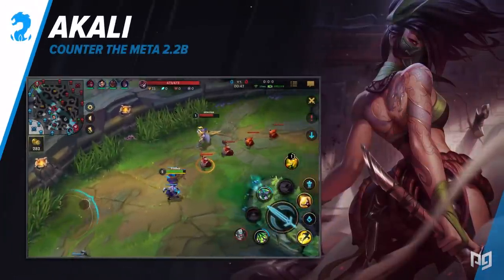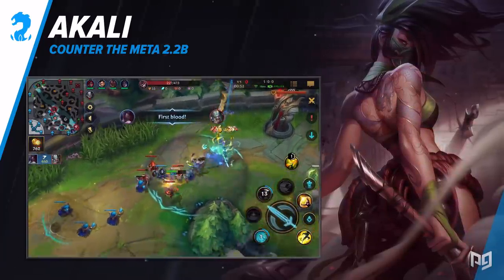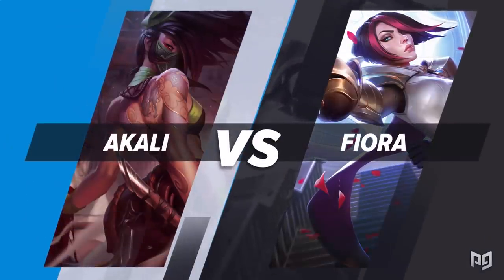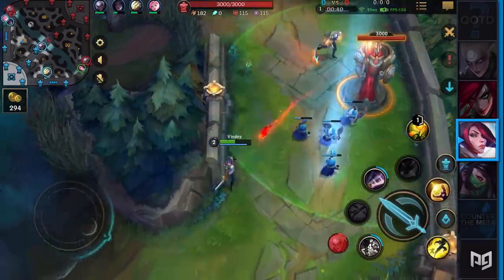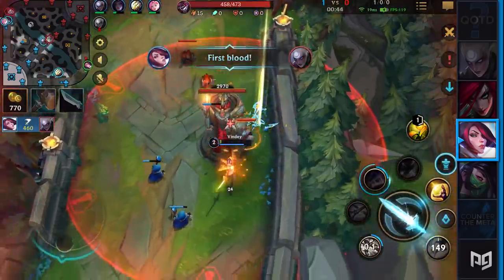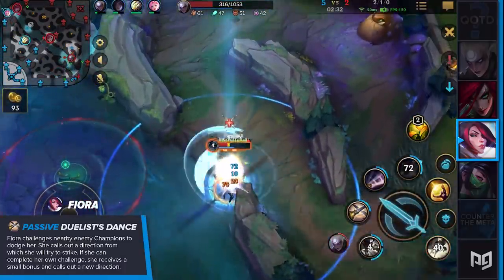Akali is a heavily prioritized first pick on the Baron lane and a scary champion to face in any scenario. Fortunately, we've got the right pick for you to deal with her. Fiora has shown that she's more than capable of taking down this monster of a champion if you're playing it properly. Most champions simply get outmuscled by Akali's damage, however Fiora, thanks to her passive and first ability, can most definitely stand her ground against that oppressive laner.